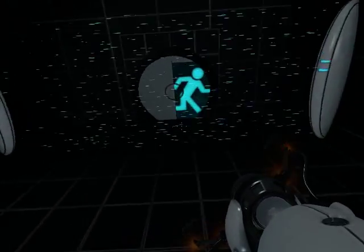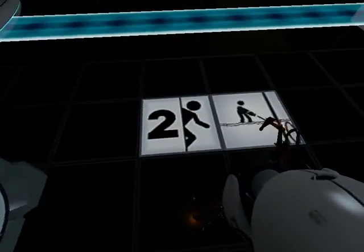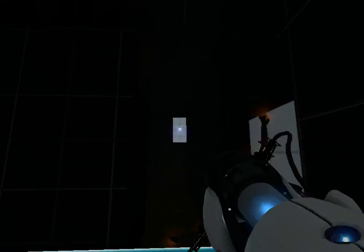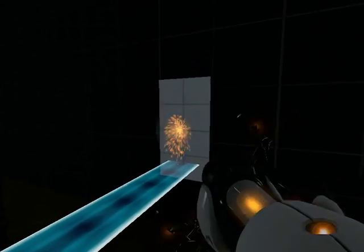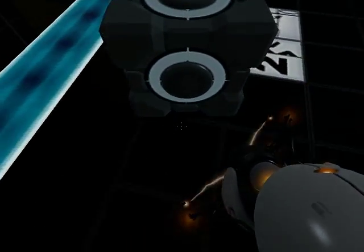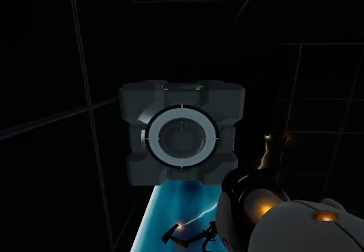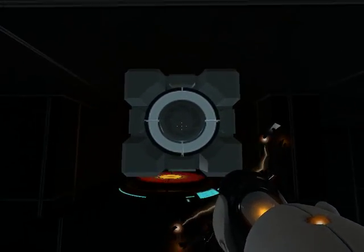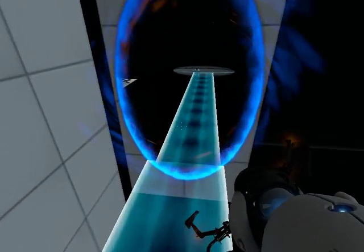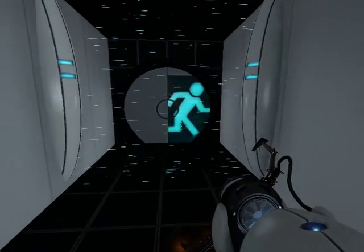Test chamber completed. Continue testing. In test chamber number three, you test the new Aperture Science projected bridge. With it you can walk with full security.